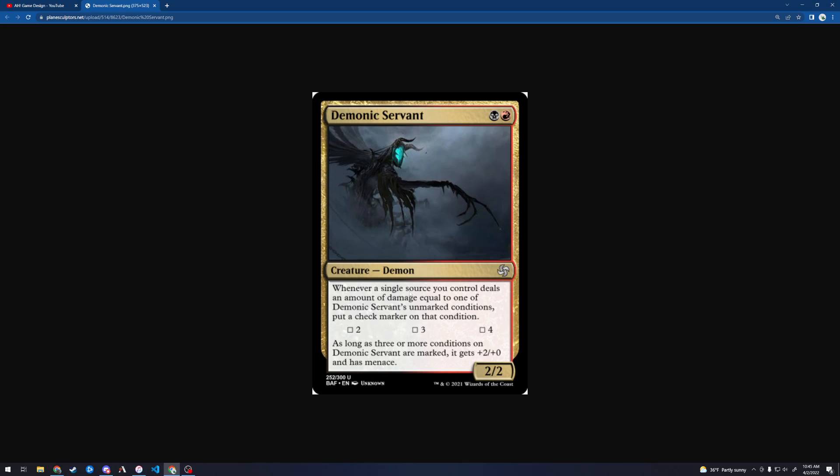It's a source, so... maybe it's not too hard. It's actually hard to tell. He can himself trigger the 2. You would need something to deal 3, something to deal 4 — like a Lightning Bolt and a 4-power creature attacking or something — and then this becomes a +2/+0 menace. Maybe it's not too hard, but it's hard to tell how difficult that is to pull off.